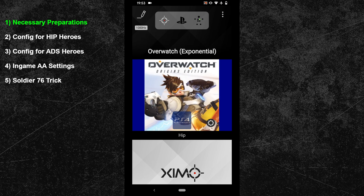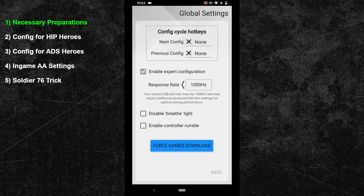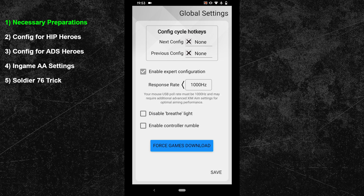Once you have set your DPI to 1800, you can continue by adjusting the polling rate. Head into the global settings of your ZIM manager. Your polling rate for this configuration should be set to 1000 Hz. If you cannot see that option, then tick the expert mode box at the very top. Even if your mouse struggles to send a 1000 Hz signal you should still use that option, because we are going to use synchronization off, and we also want a little bit of mouse stutter for a better experience around the bubble of the aim assist. The configuration will also work well with 500 Hz, but definitely try 1000 Hz first and see how you like it.